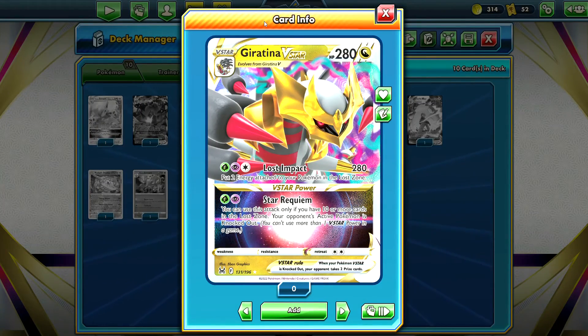Giratina VSTAR has 280 HP and is a Dragon type. You can see those swirls and smoke, which means Giratina VSTAR plays around the lost zone. Lost Impact costs one Grass, one Psychic, and one Colorless energy and does 280 damage — enough to knock out some Pokemon VSTAR in one hit. It does say to put two energy attached to your Pokemon in the lost zone, so you're discarding energy as part of the attack cost. If you can get that energy back on, you can keep dishing out big damage.